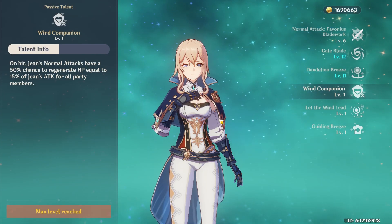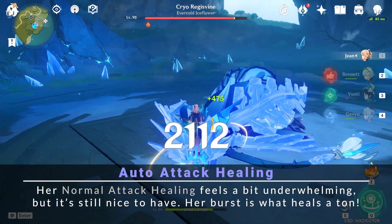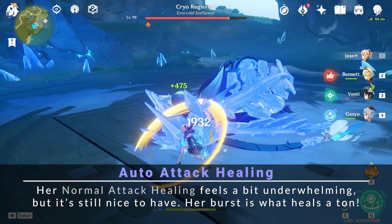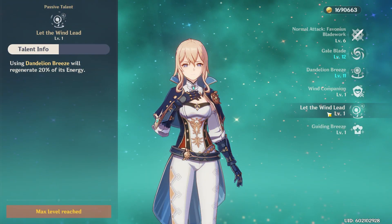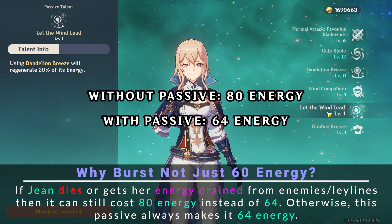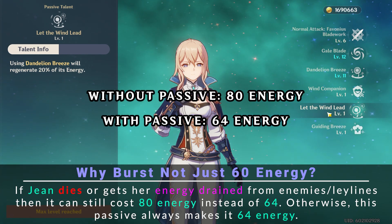Her first passive heals a bit with her basic attacks, which is good for some pinch emergency healing for your whole party. All of Jean's healing scales off of her attack stat, so the more attack she has, the higher her healing is. Her second passive is highly recommended to unlock as soon as possible because it refunds 20% of her burst's energy, thus reducing her burst's energy cost from a very steep 80 energy to a very reasonable 64 energy.